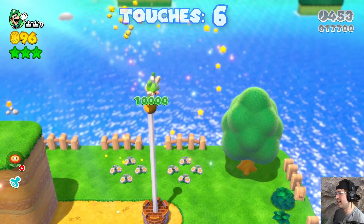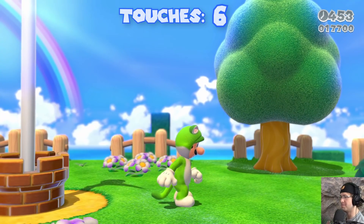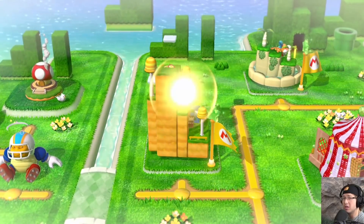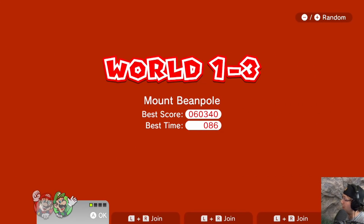I don't know about you, but this is an interesting way to go about this challenge — to actually be able to play through more than just the first and second level. I am very curious how this is going to go when we get to the harder levels. Mount Beanpole — I actually think we could avoid blue entirely. This is another level with a lot of green and yellow so we'll probably be okay.